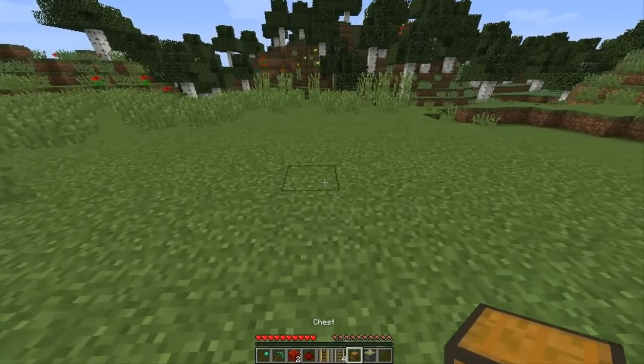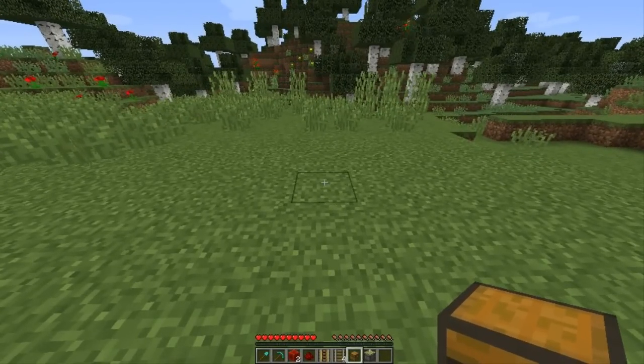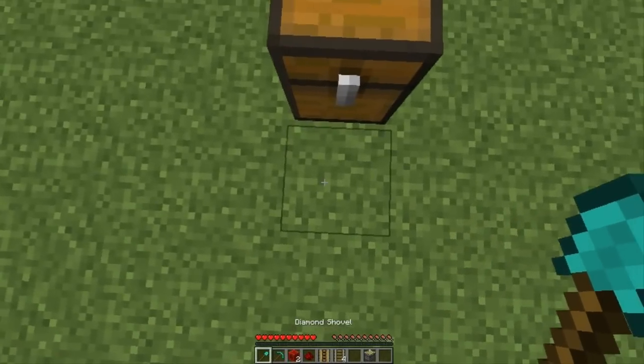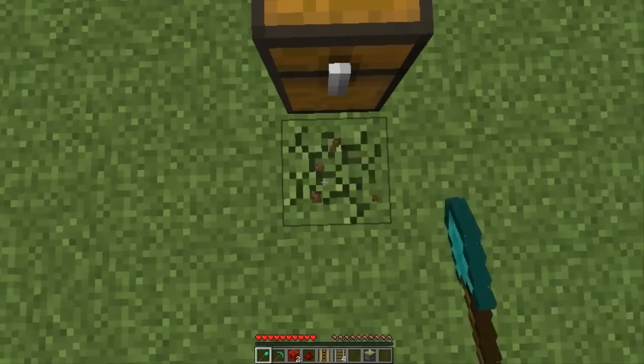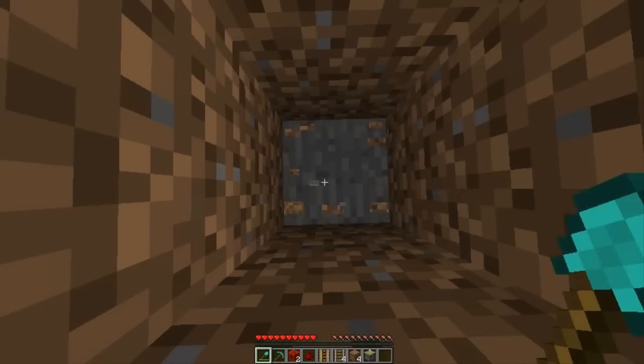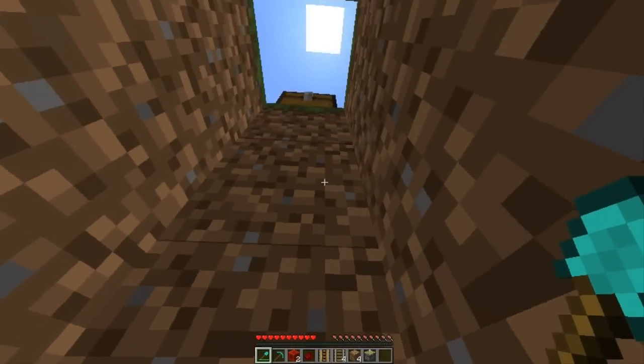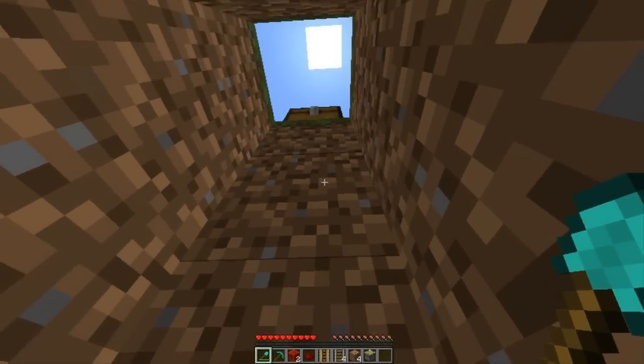Once you're ready to build this thing, the first thing you're going to want to do is figure out where you want your chest to be. I'm going to place it right here. Then once you've placed your chest, right in front of it you're going to want to dig down four blocks. Then right under the chest you're going to want to dig out every block except for the one directly under the chest.